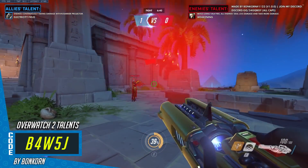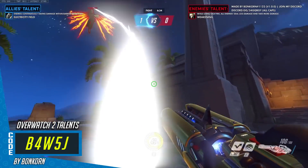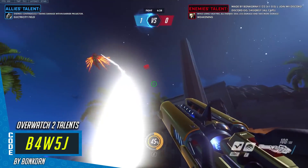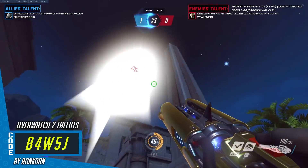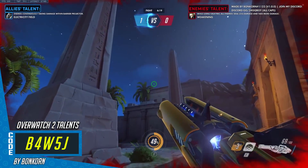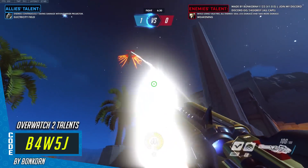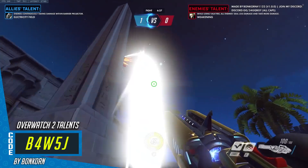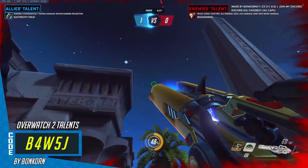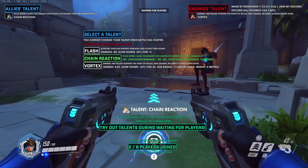Mercy also had a pretty ridiculous version of the Valkyrie ultimate called Weakening: while using Valkyrie, all enemies deal less damage and take more damage — enemies' damage dealt minus 30% and damage received plus 20%. It's a cool idea to make Mercy a bit more of a battle Mercy. Personally it's not the most visually exciting thing to show in the workshop since it's only damage modifiers, but the concept is cool. Massive thanks to Bonkorn for creating all of this — it's super well made and I absolutely love it.